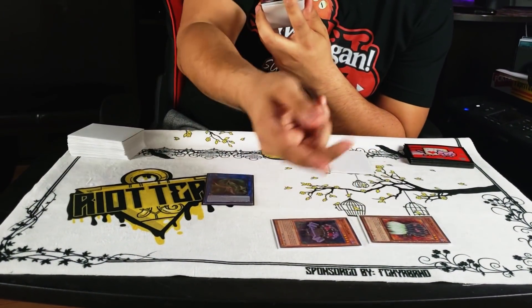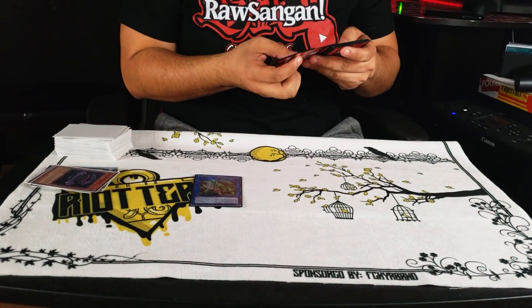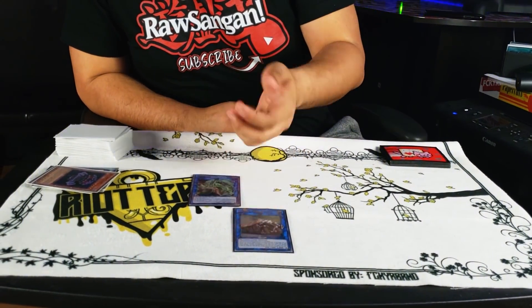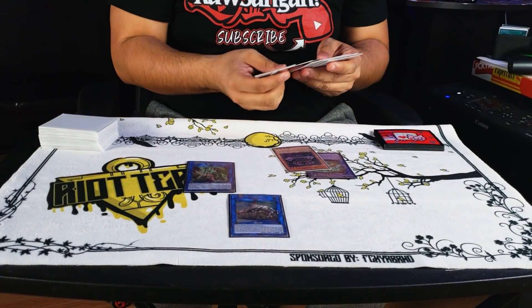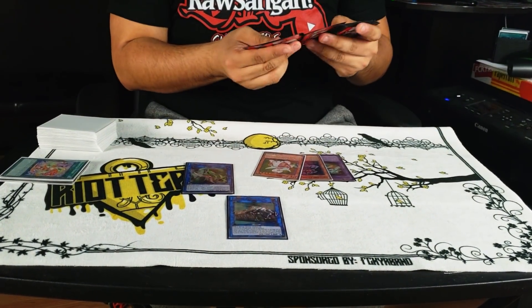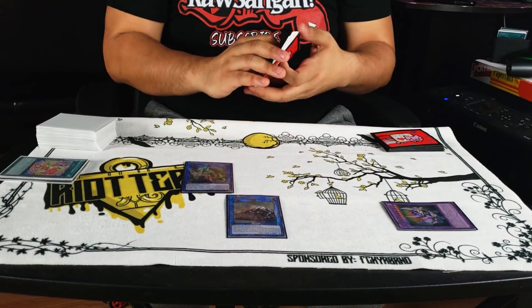You activate Fright-Fur Patchwork to grab Polymerization and Edge of Savers. Then you fusion summon using Edge of Savers and Dog to make Fright-Fur Tiger — you can also make Fright-Fur Kraken, it doesn't really matter. Cross Sheep activates and you special summon Edge of Chain. You link those two cards away to make Anaconda. Now you activate Edge of Savers' effect — putting a card on top of your deck — to special summon itself. Then you link those two cards away to make Union Carrier. You activate Anaconda's effect, paying 2000 life points, to use Fright-Fur Fusion — Fright-Fur Fusion banishes your Fright-Fur monsters used and a Fluffal or Edge card — but you want to use three cards to make Fright-Fur Saber Tooth so he can't be destroyed by battle or card effect.